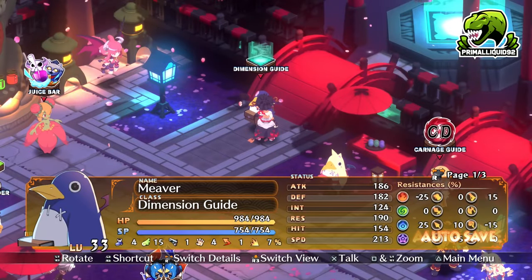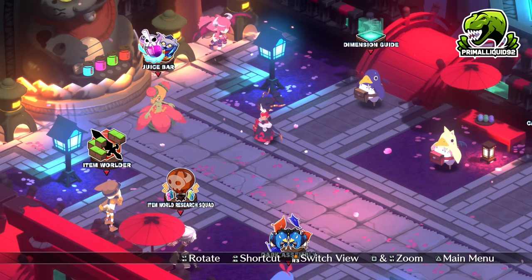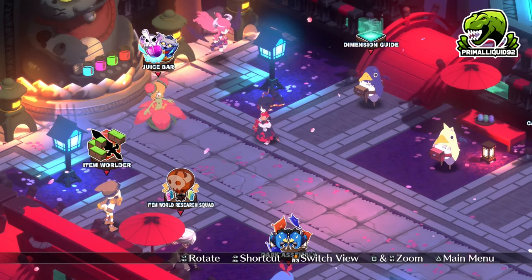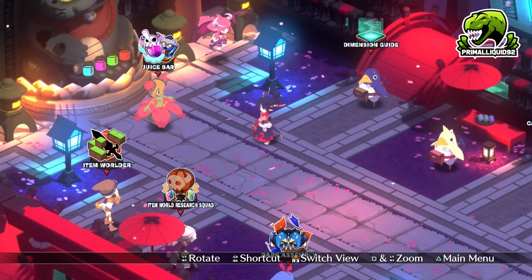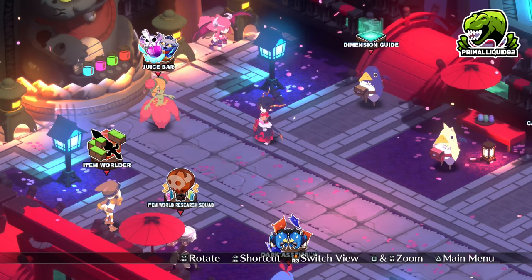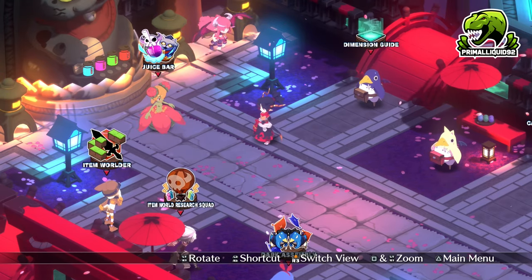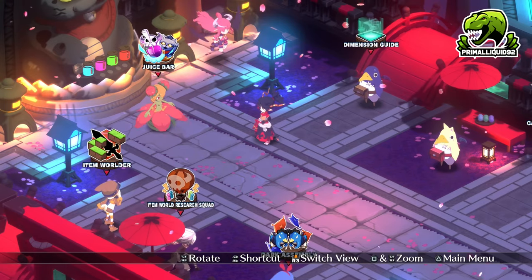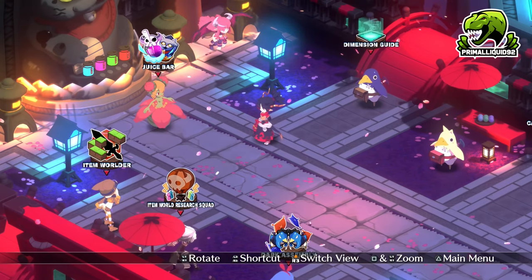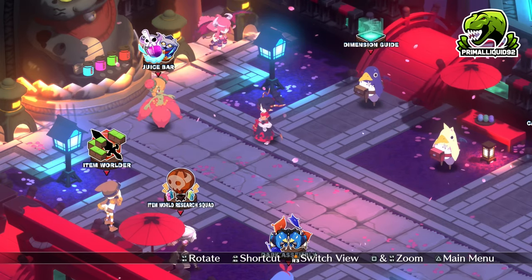So there you go everybody, that is how you absolutely murder normal Ball. Of course, if you want to see Carnage Mode Ball, then feel free to check the description for my Disgaea 7 playlist — I'll have a guide for each of those seven stages as they are all different. But everybody, I do hope you have enjoyed and this video has helped. If it has, please be sure to smash that like button and drop a comment down below as it greatly helps the channel out. And if you're new around here, make sure you subscribe so you don't miss any more content. As always everybody, thanks for watching and I'll see you soon.